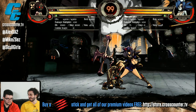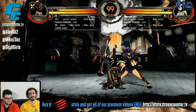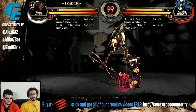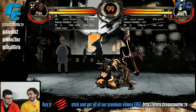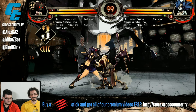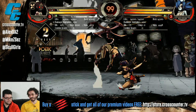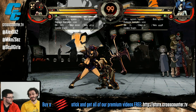Those are the basics of training mode. The on-reversal thing is extremely useful for testing block and hit advantage. The hitstun bar is really nice. There's also attack data at the top, which does things attack data doesn't usually do — like it tells you chip damage, and for block strings with multiple moves that do chip, it tells you the total of all the chip. It also tells you what combo stage you're in with respect to the infinite prevention system. It's basically as comprehensive as you could possibly get. I use it all the time, especially for testing setups, figuring out combos, mix-ups, and burst baits.